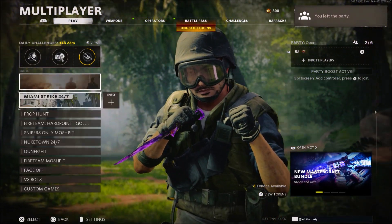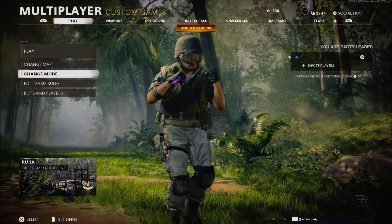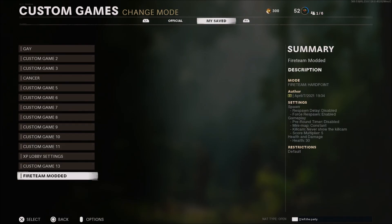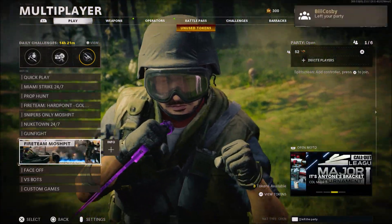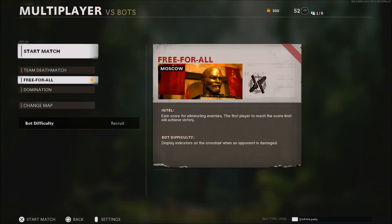From there, leave alone and your friend is going to sit tight in his own multiplayer lobby. You're going to do the same thing again: go into custom games, hover over change game mode, leave and spam X or A on change game mode. If done correctly, you guys should have the UI stack. Then tell your friend to invite you once again. Once you're in his lobby, tell him to leave alone and rejoin you back, then simply click on the fireteam hardpoint custom game you just made and leave the lobby alone.